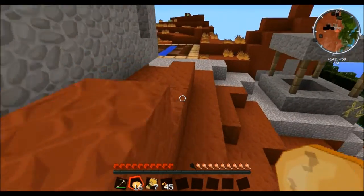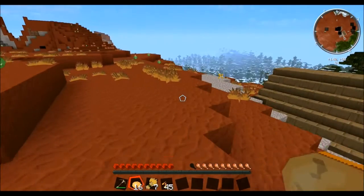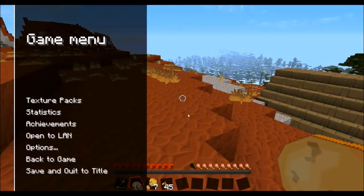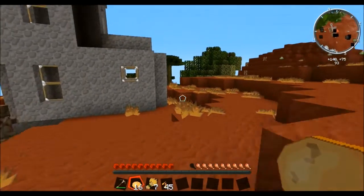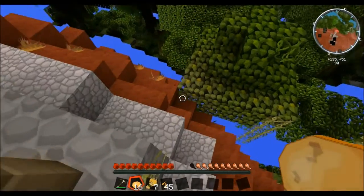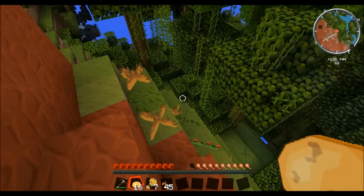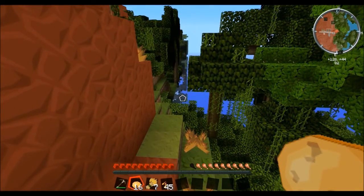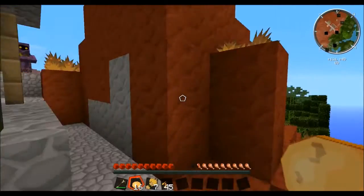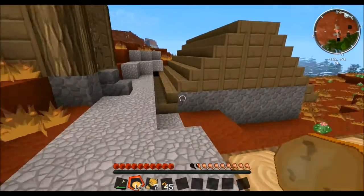I didn't find any carrots. Is this the whole village? Because this is kind of jacked up. Let me turn off bobbing because that's throwing me off — I'm not used to playing with that. I like it smooth. Maybe since this red stuff spawned in, it screwed up the village, in which case we're gonna have to go find another village, because this one didn't give me any carrots, and that's one of the things I need.